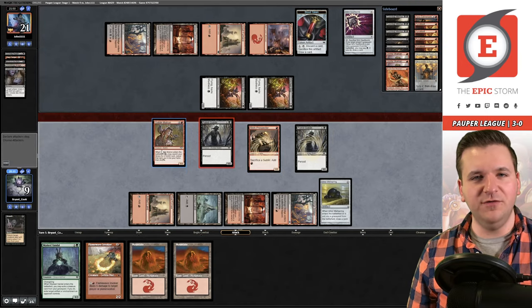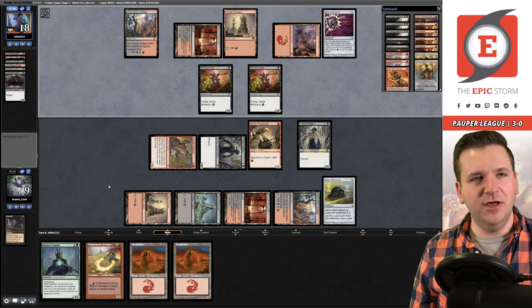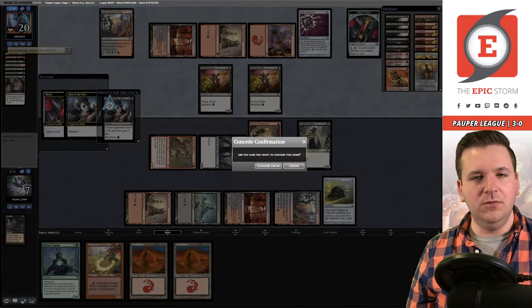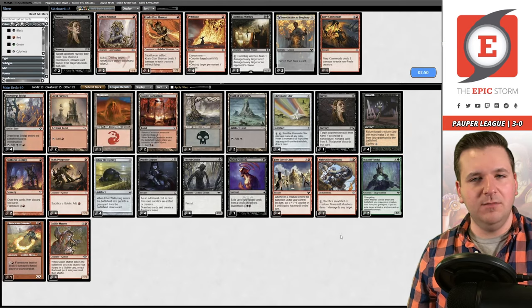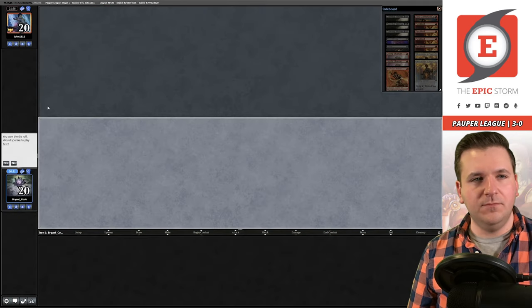They discard Gurmag Angler — interesting card to have in the deck. We go to 7. Homes of the Vein, sure — that did not go as planned. On the play for Game 3 — I wonder if we want to restore? Probably not. We take out Shred Memory. Shred Memory would have found First Day that game, but I'll still run Duress.